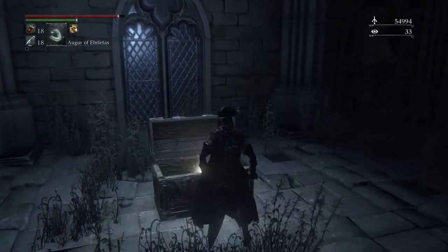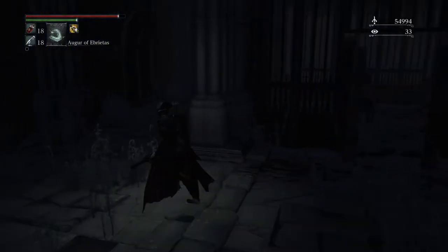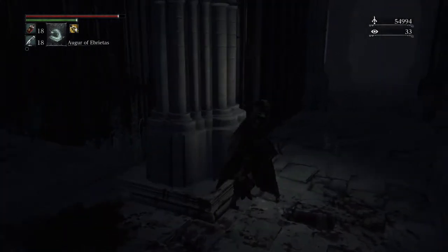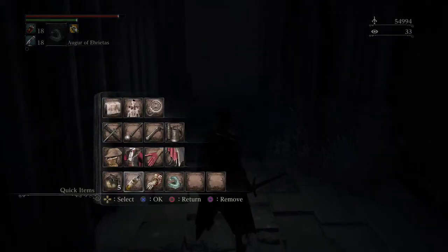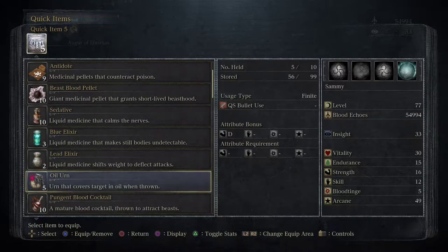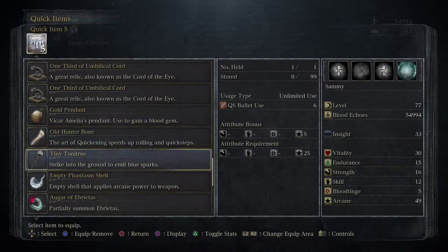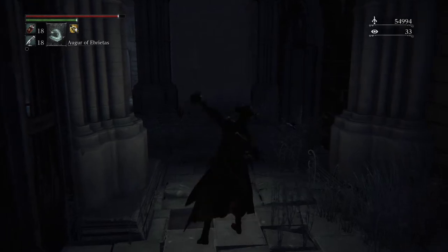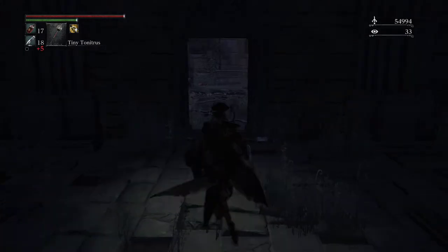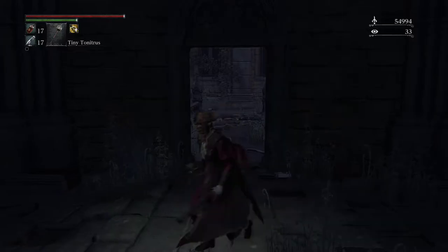Here's another hunter tool - the Tiny Tonitrus. This thing can be super powerful used the right way. It's basically like the black flame snake from Dark Souls. It's expensive - six or seven bullets - but if you get everybody lined up in a doorway and fire it off, you can do an absolute crap ton of damage.